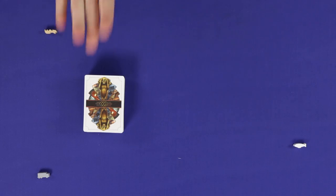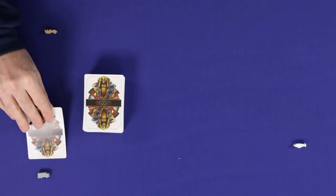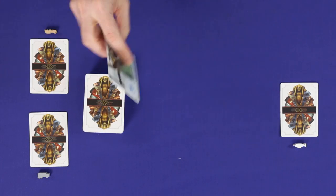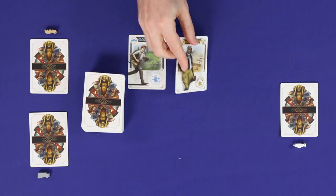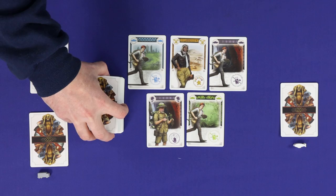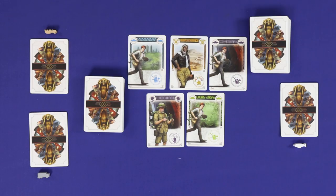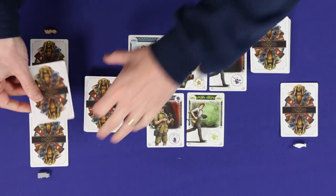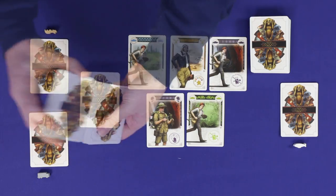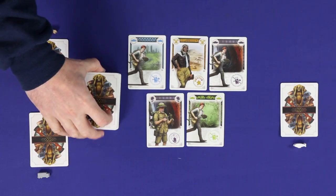To set up for a season, shuffle the deck, deal one card face down into each player's hand, and deal a number of cards face up equal to two more than the number of players. Split the rest of the deck into roughly two halves. Shuffle the three golden monkey cards into the lower half of the deck, then put the other half back on top.